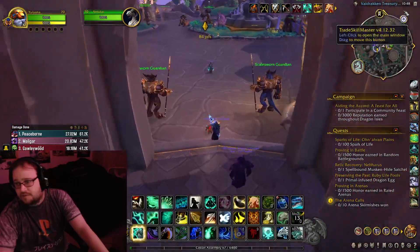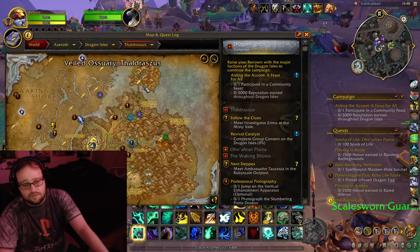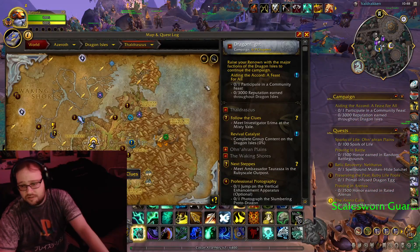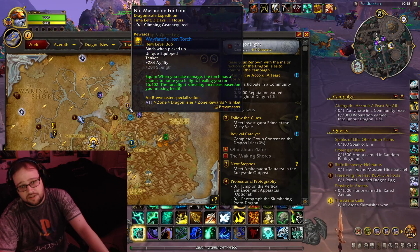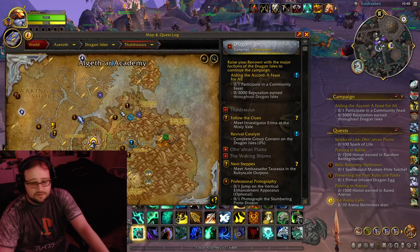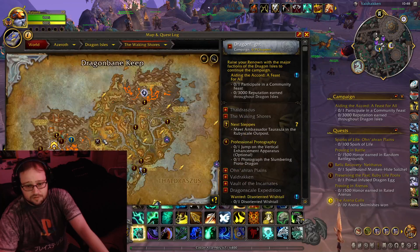Let's talk about what's going on this week. Don't forget your profession weeklies. The 80 in the accord this week is feast, so that's going to be good at tracking who's done the feast if you're going for the same thing I'm working for — pockets.